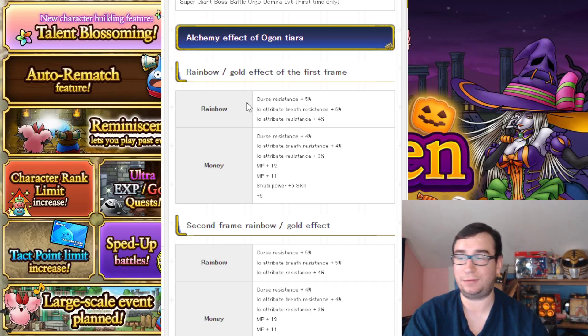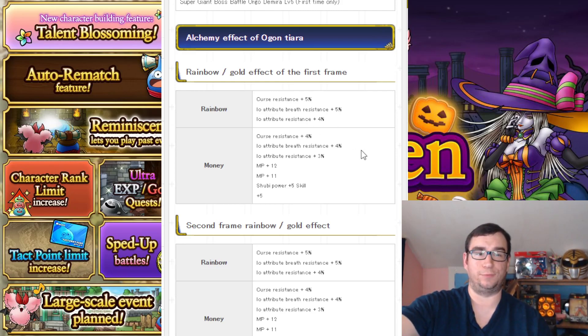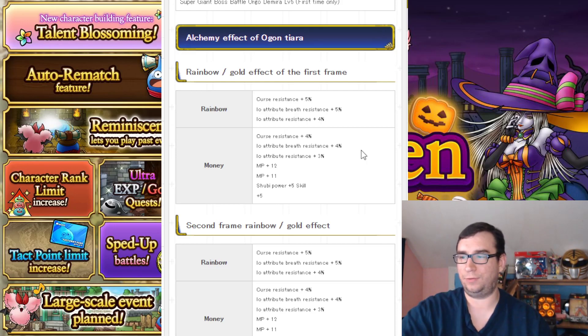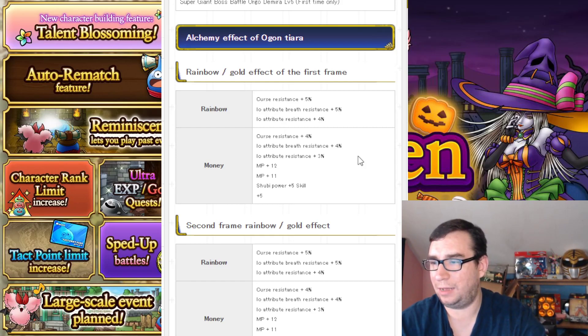The rolls on it — I hate most of them. Bang attribute resistance at 4% is the best, I think. If you can get that, keep it. Curse resistance plus 5 — I don't find curse to be a problem. If you get some golden rainbow curse rolls on here, sure, keep it. Otherwise Bang breath resistance — is that even a thing? Bang attribute resistance: if you can get 2 or 3 of those at 4%, that's actually a decent number.